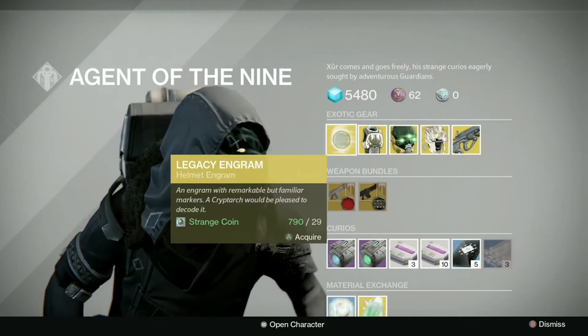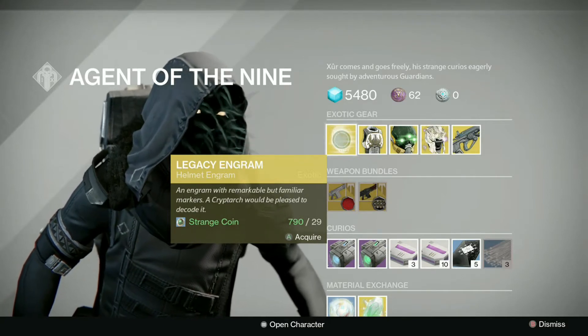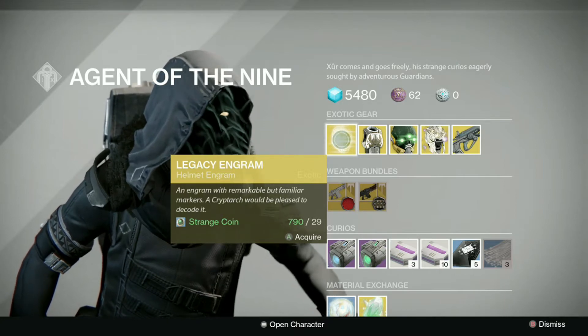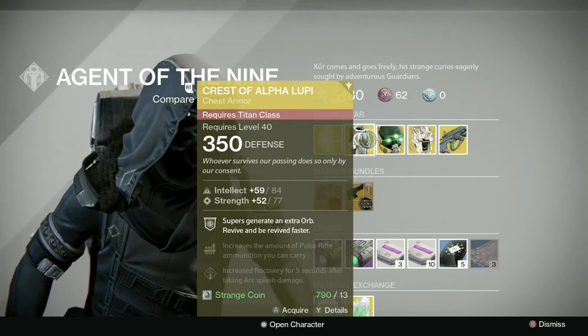As always, starting off with the engram, we have an exotic legacy helmet engram. I do not recommend picking this up as it does give you year one light level gear. However, if you're missing any year one exotics that you want in your armor kiosk for some reason, then obviously feel free to get it.